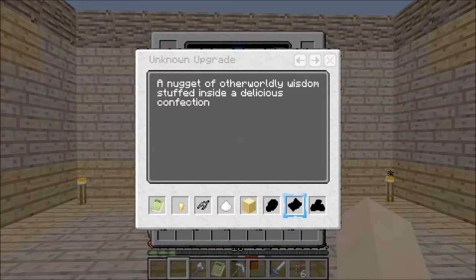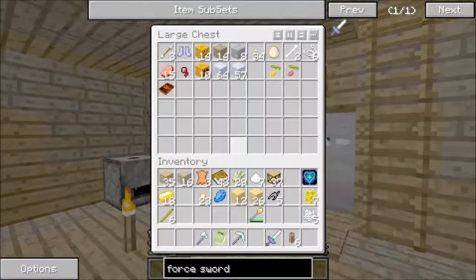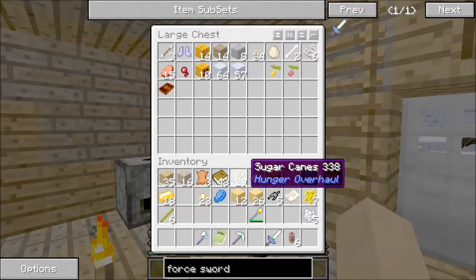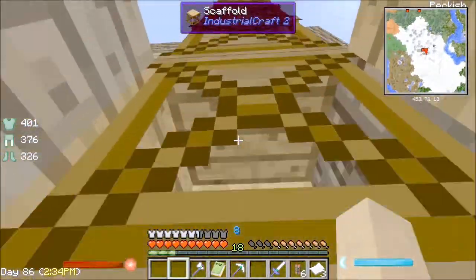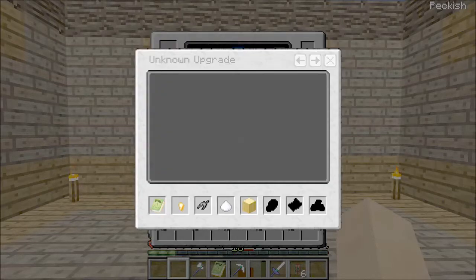'A nugget of otherworldly wisdom inside a delicious confection.' I have no idea what some of these are. Maybe it's a piece of paper — because that reads as though it's from a fortune cookie or something. I'm going to take the knowledge fragment and also try... I got some paper on me. It doesn't tell you which things it can go with, which is really annoying. Okay, so I can't add paper in there.